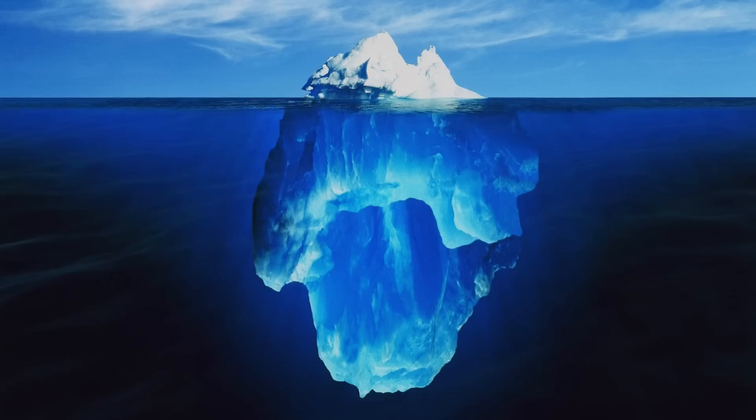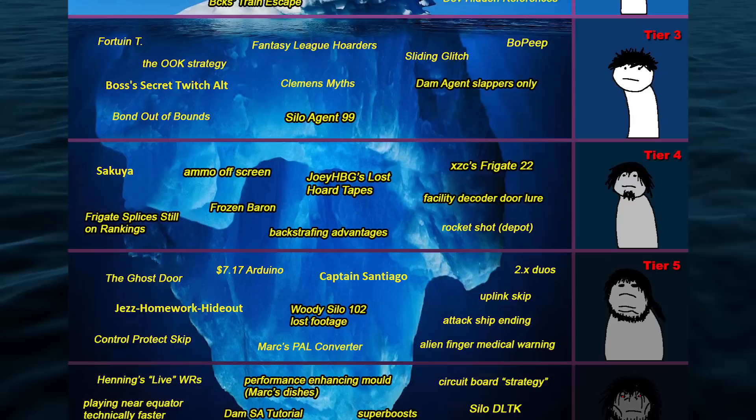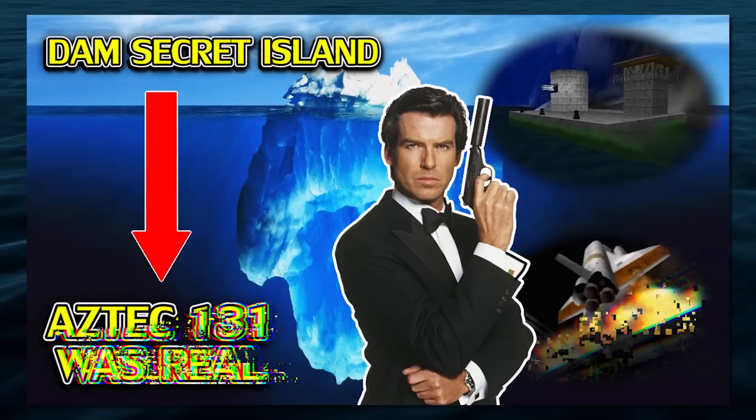My friends, the iceberg meme. Exploring secrets, theories, easter eggs, inside jokes, hidden references, and the odd meme. Always a fun time to go deep diving and hear about these sorts of things in a favorite video game. As we dive deeper, the items we discover become more obscure, strange, impactful, or just truly bizarre. And today we will look at just that — the iceberg meme for GoldenEye and Perfect Dark speedrunning.